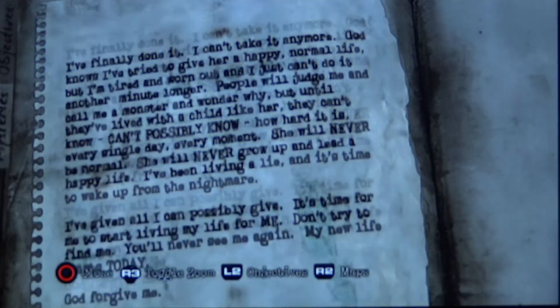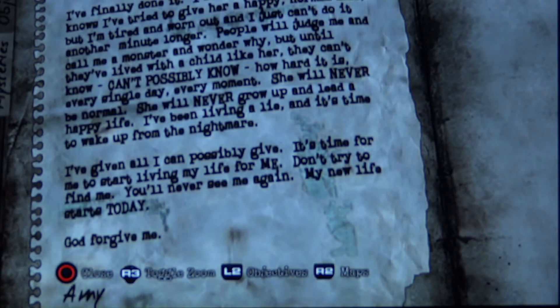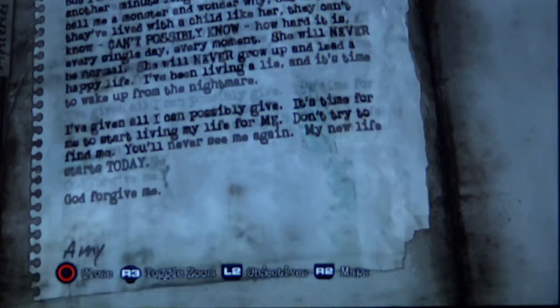I've finally done it. I can't take it anymore. God knows I've tried to give her a happy, normal life. But I'm tired and worn out, and I just can't do another minute longer. People will judge me and call me a monster and wonder why, but until they've lived with a child like her, they can't know - can't possibly know how hard it is. Every single day, every moment. She will never be normal. She will never grow up and lead a happy life. I've been living a lie, and it's time to wake up from the nightmare. I've given all I can possibly give. It's time for me to start living my life for me. Don't try to find me. You'll never see me again. My new life starts today. God forgive me.